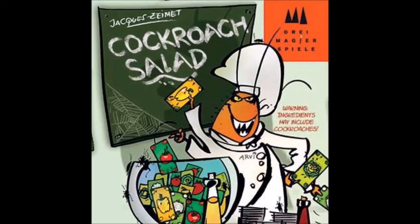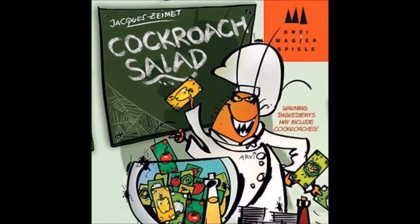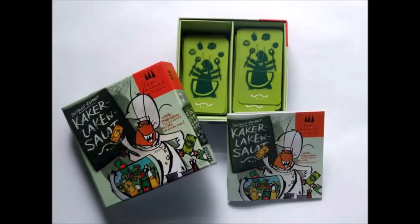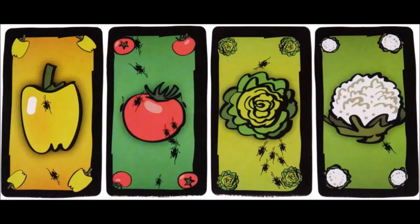Cockroach Salad was released by Dreumanger Spiel Games in 2007. It is the winner of the Fair Play à la carte award in 2008. This game has been released in multiple countries, including the United States and French multilingual edition, also in the Netherlands, Germany, Poland, and Spain. This game does come with multiple pieces: an instruction manual, 112 vegetable cards — tomato, lettuce, pepper, and cauliflower — and 16 infested vegetable cards with cockroaches, four of each type of vegetable.